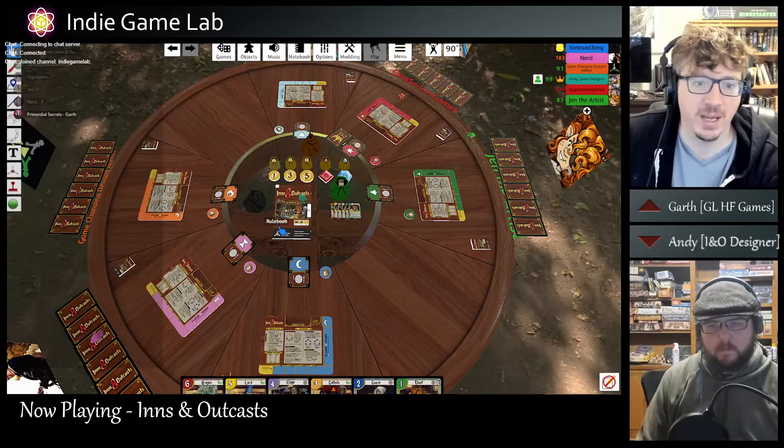And we've got some of our regulars, Giga, Nerd, and Andy's brother Mike. Welcome, Mike. So we've got a six-player game of Inns and Outcasts. Some of you may recognize this game because we played it once a while back, but when we played it before, it did not have the expansion ready - so now we get to play with the expansion. Upside number one. Upside number two is I have turned on the audio this time, so we can actually get a full game in. Andy, can you talk us through what is this game and what can we expect to be playing?